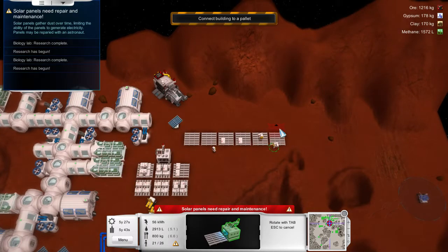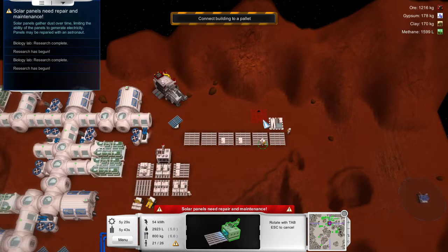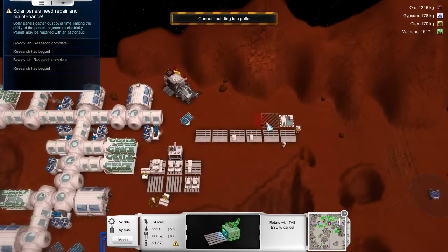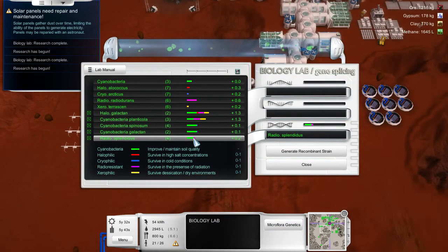Let's start building 3D printers. They're kind of expensive, but in the long run it's going to be really nice. Let's grab this dude and build another 3D printer — it's going to take up a lot of our supplies. It's going to take up a ton of them, really.